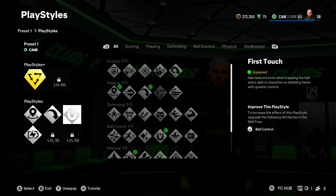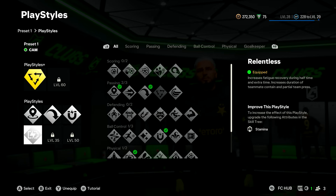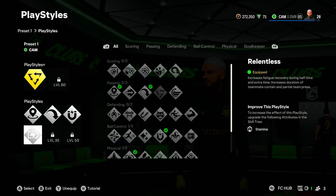For that, I'm gonna go over to first touch. Everybody loves a little RB flick from time to time — style on them fools. It also just means that you're gonna reduce your error when trapping the ball, and you can dribble quicker. Last but not least, we've got relentless — that just means we can get up and down the pitch all day long. Because by the 80th, maybe even 70th minute, the opposition team is dead, and if you've got this perk, you are running rings around your opponents with ease.